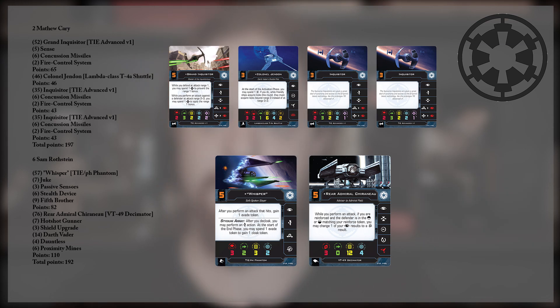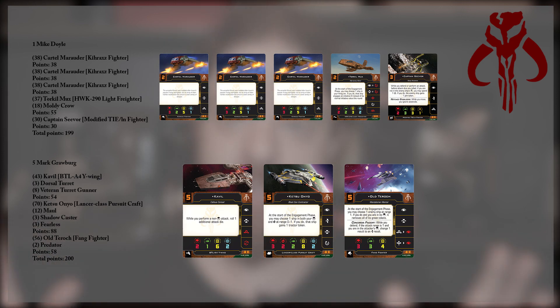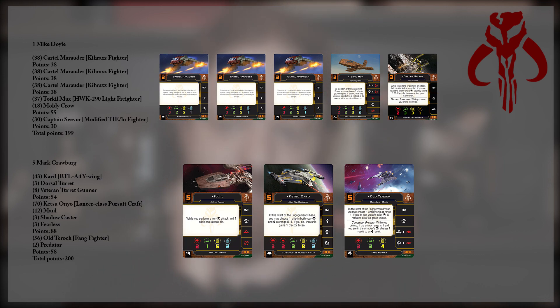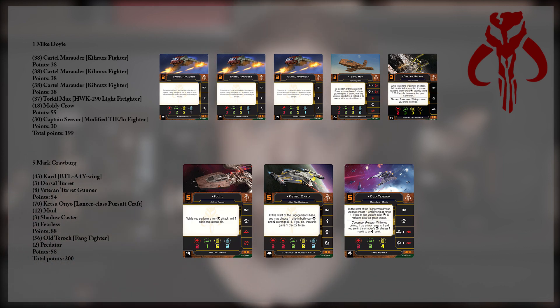Let's move over to the Scum Faction, my beloved Scum Faction. What we have here really is not a representation of what we've seen the Scum Faction do so far in 2nd Edition — again, this is good, variety is always good. What we're most familiar with here is Captain Nym or Old Terok. But Kiraz Fighters, Cavill, and Ketsu Onyo? That's a cool pile of stuff. Let's take a look at this top list first, because this list actually won the cut of two combined days, which is impressive, considering we have Cartel Marauders. Honestly, not the best thing I think you could be doing with 38 points, but prove me wrong.